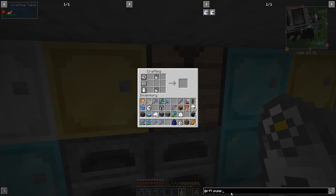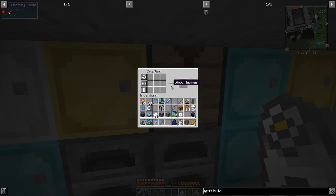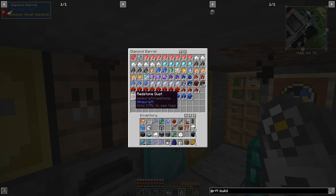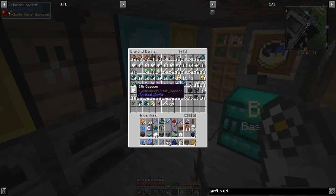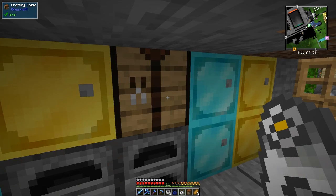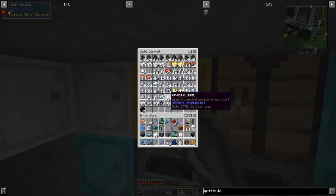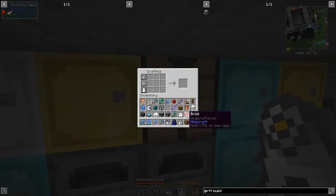Let's test whether the pump card works. We also need an RF Tools Builder. That needs ender pearls, another machine frame, and some additional materials - no big deal. I've got plenty of ender pearls. Let me sort those. I also need another two sets of bricks - 16 bricks - to craft four builders. Now we have the builder and we can put the pump card into it.